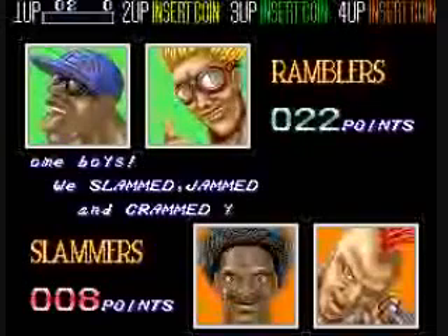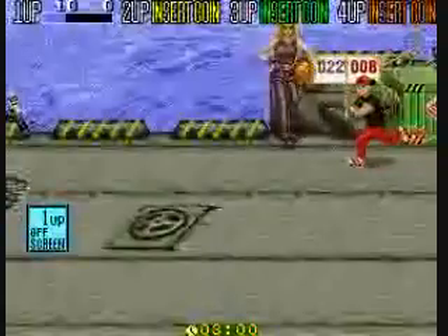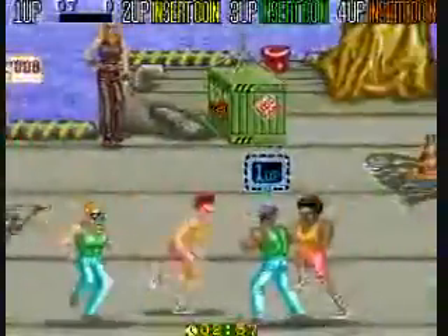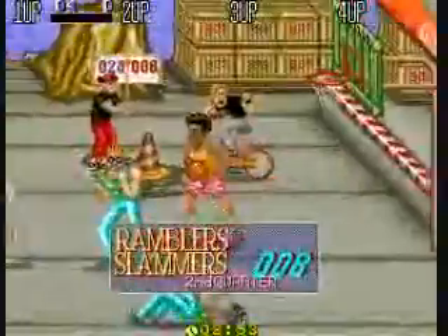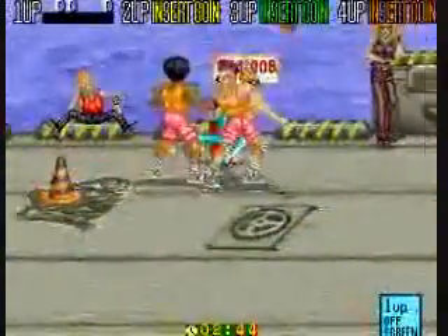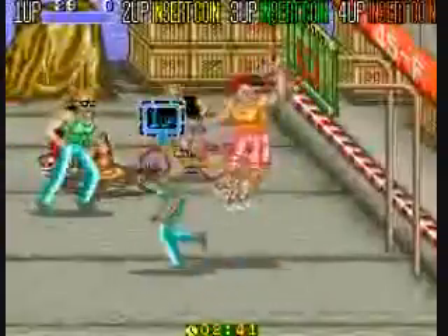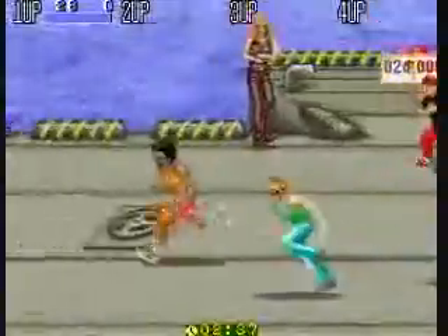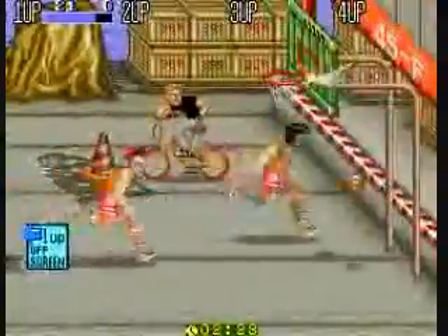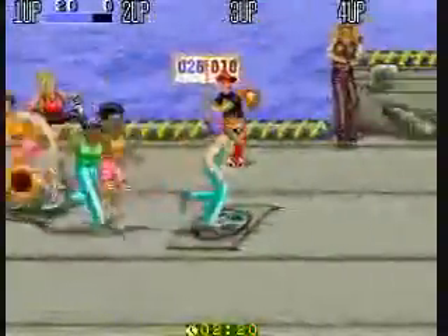You'll get a little cutscene showing how they screwed up — it's supposed to say 'game, boys' but it says something like 'we slammed, jammed, and crammed you guys.' And now we play at the harbor. On tip-off, you press the same button that's pass or punch on defense. And he slipped on a cone and fell in the water.